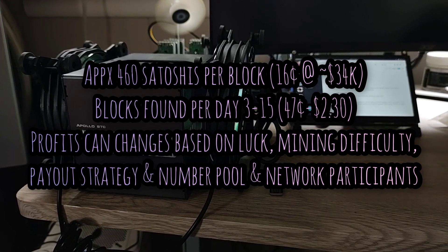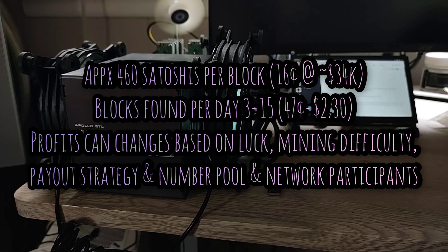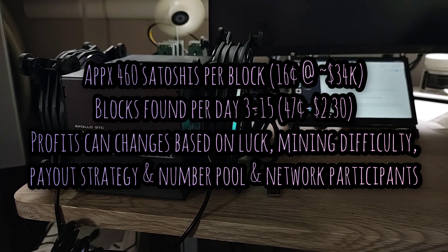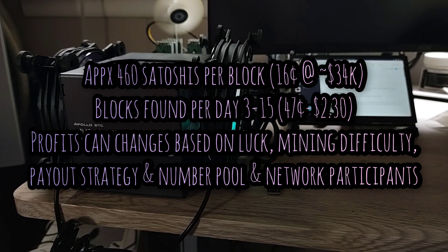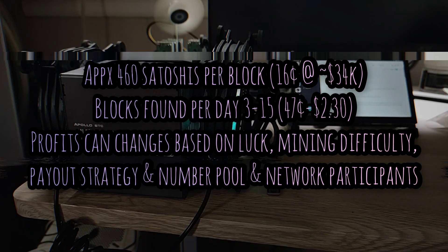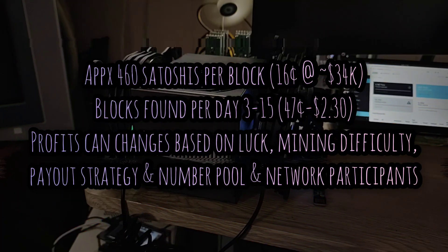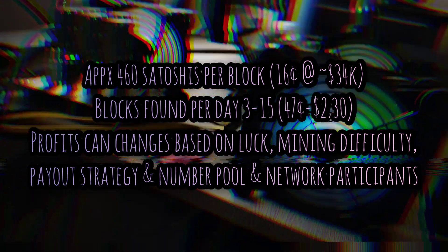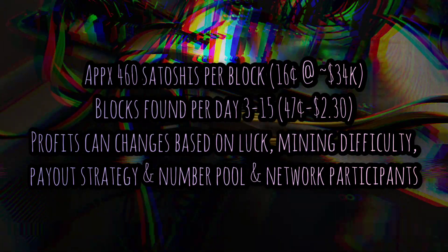I'm finding around 3 to 15 blocks per day. I know that's a big range, but that's kind of how it works. I don't know what the actual average is yet, but this difficulty adjustment just kicked in. One day we found something crazy like 14 blocks, and the next day we found five. There were other days before the difficulty adjustment where we just found one block, and then other days where we found six. There's a large degree of variance here that maybe some people aren't aware of. It's really affected by your mining strategy and your payout strategy.